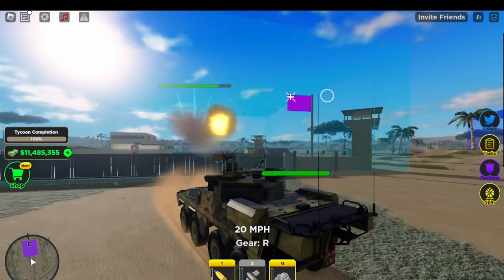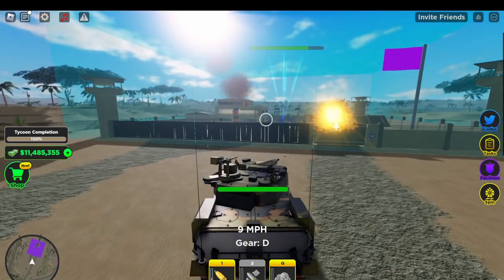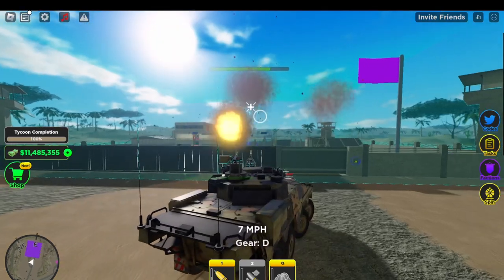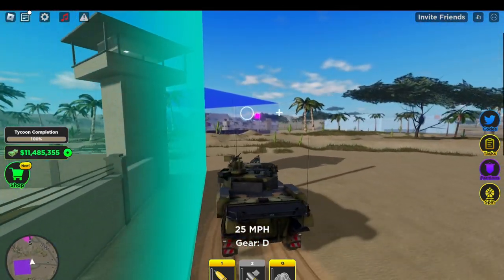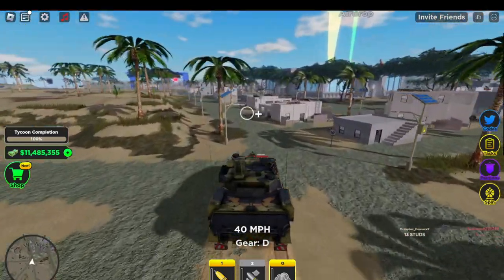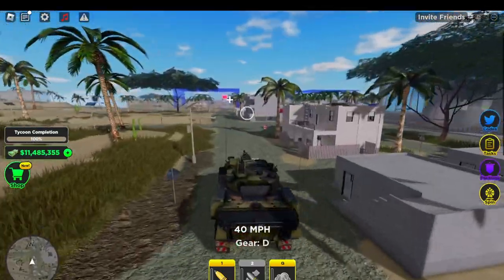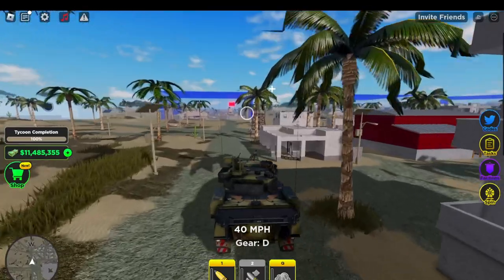You could just use any other thing to take out a shield — you don't even need this. It's not like a helicopter or something where it could actually shed shields; it's terrible for shield destroying. It goes 40 miles per hour, which is pretty good for how big it is, but it's still kind of slow, so you can't really escape from someone that well.